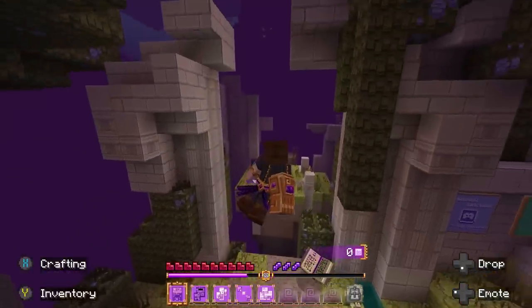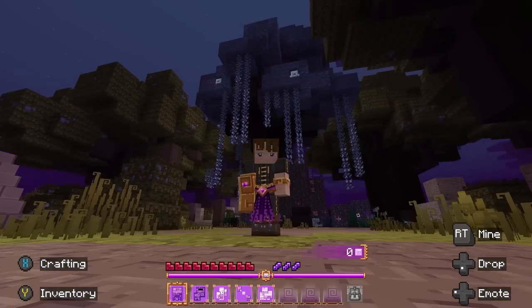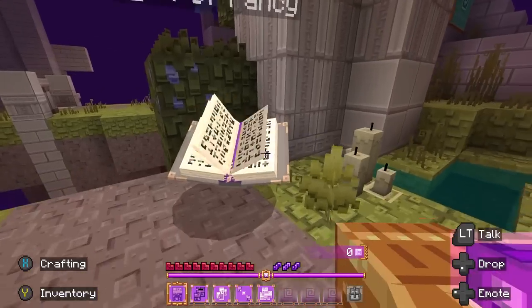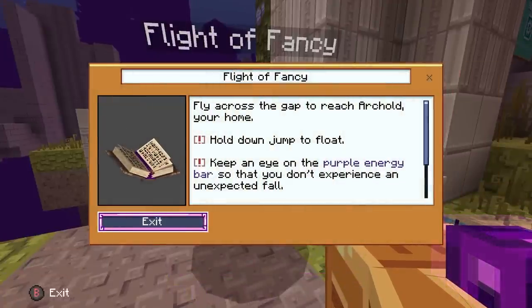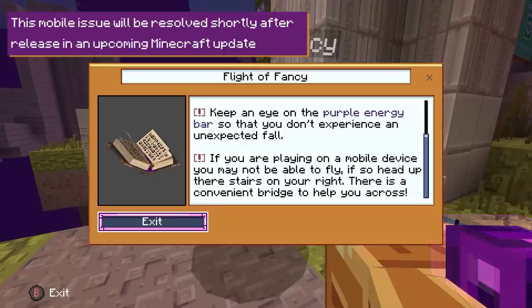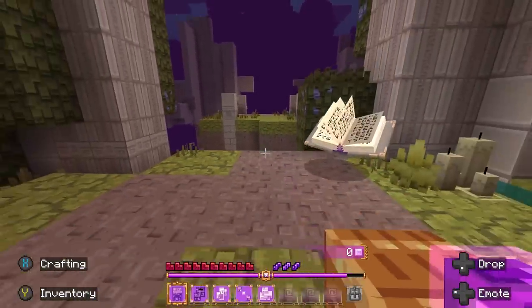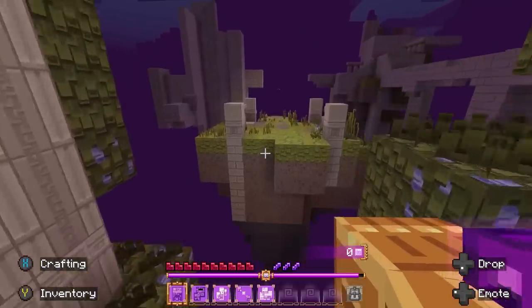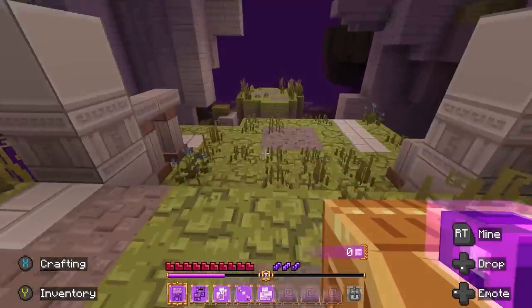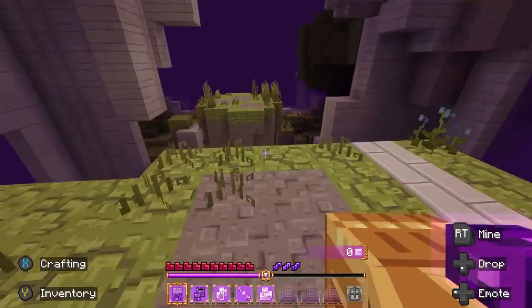There's hovering and flying available. You need to fly across the gap to reach Arkold, your home. Hold down jump to float, and keep an eye on the purple energy bar so you don't experience an unexpected fall. If you're playing on a mobile device, you may not be able to fly — there are stairs on the right and a community bridge to help you across. I'm not on mobile, so I can fly.